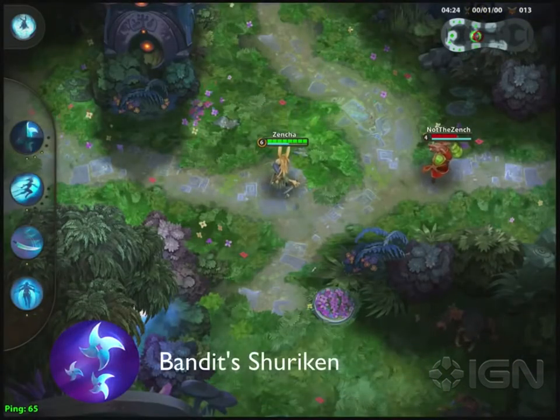Her first ability, Bandit Shuriken, allows her to toss a shuriken in any target direction. Shuriken is a great harassment and farming tool, as well as a means to finish off escaping opponents.